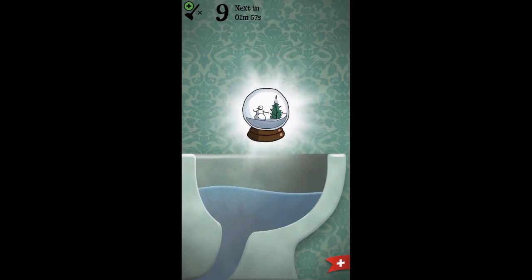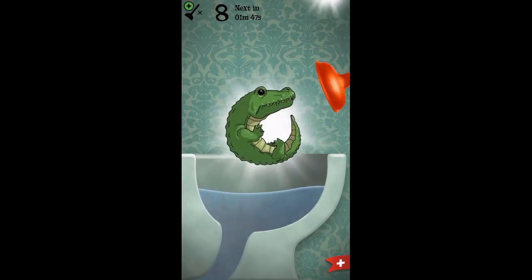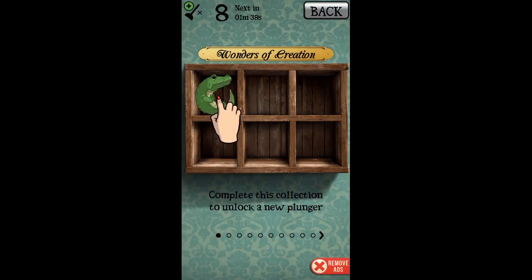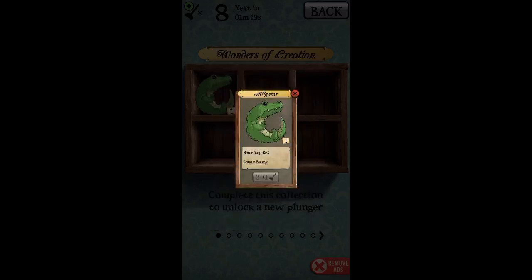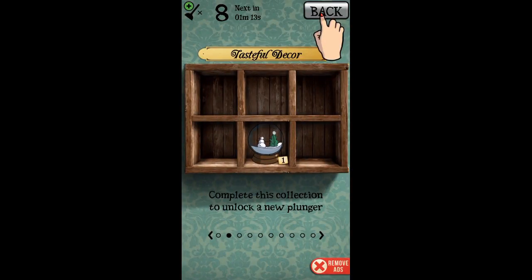We got a snow globe! Alright, cool. Let's plunge some more, see what else we can get out of the toilet — see what treasures there are. Ooh, cool, a crocodile! It's 'Wonders of Creation.' Complete this collection to unlock a new plunger. Cool, alligator — I called it a crocodile. Okay, so it's an alligator named Rex, and its smell is 'biting.' That is funny!